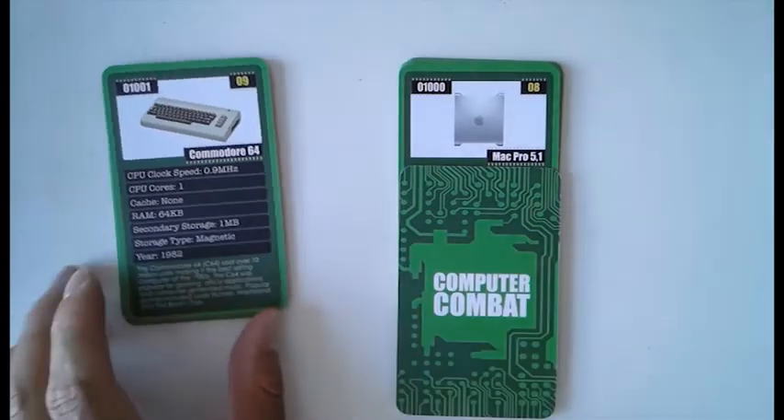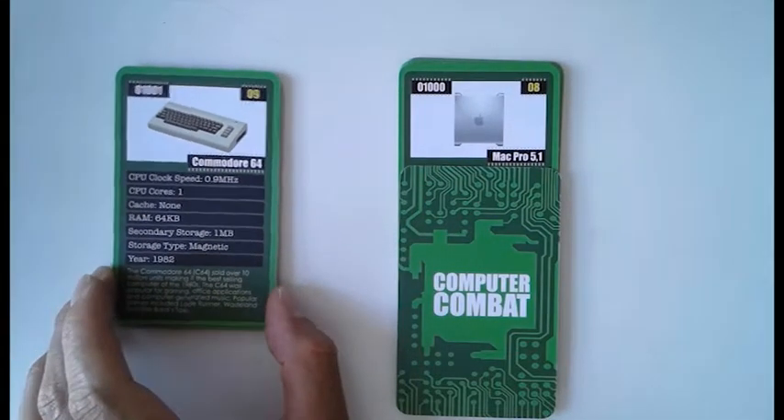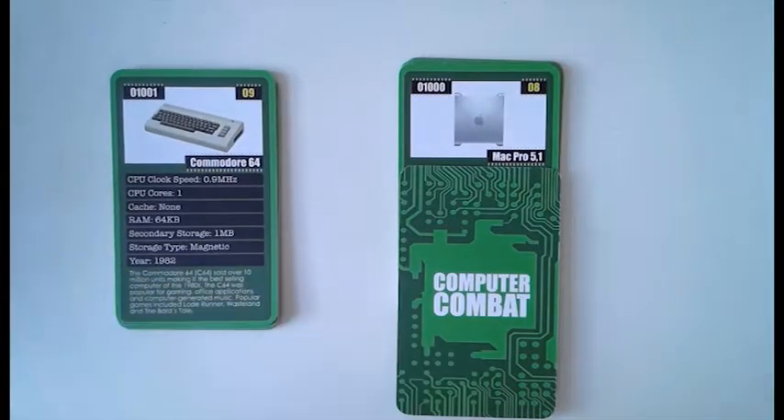Why don't you explain what you're going to play and why? I'm going to play year, because year is the lowest. Yeah, so the lowest year wins. So in this case you know you've got a fairly good chance of winning on year. Whereas, what about the clock speed? Is that a good clock speed? No — that's terrible clock speed. Year 1982.